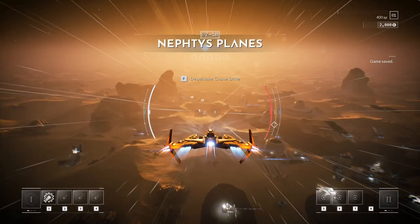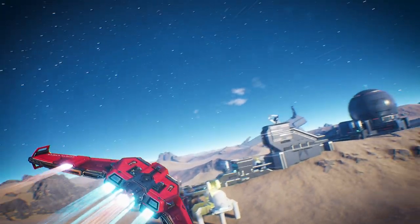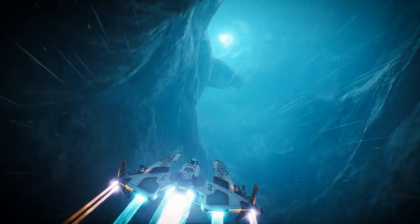While most locations are in open space, some will be on planetary surfaces. Although you won't be able to get out of your ship, there will be near-surface combat. You will also be able to land on stations and fly inside huge interior areas like caves or vaults.